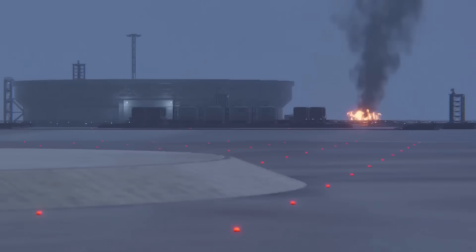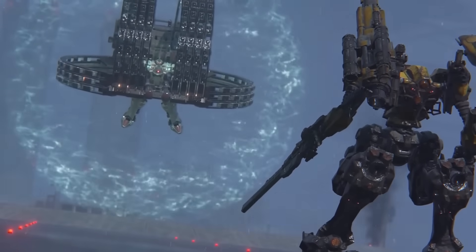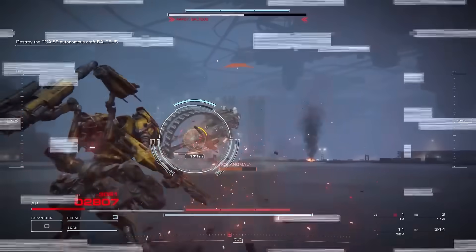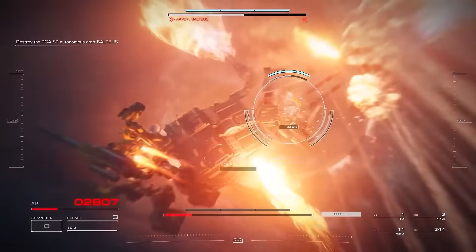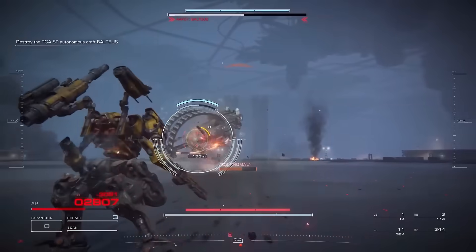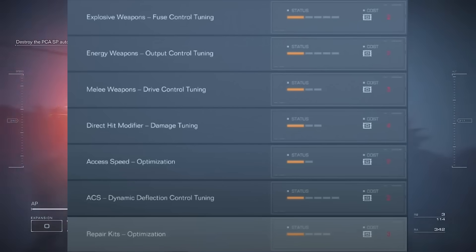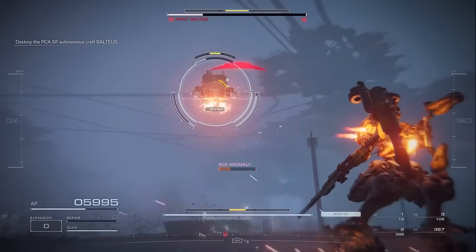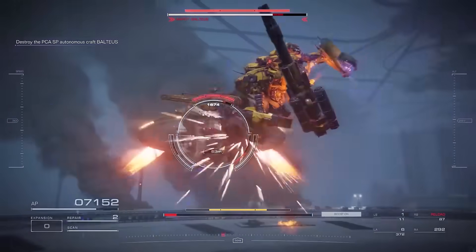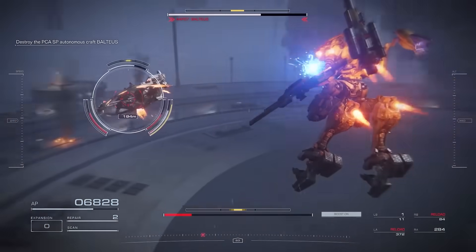Towards the end of the gameplay preview, we got a look at one of the coolest bosses I've ever seen — Baltaeus — who has rings that fire off tons of missiles and a sort of plasma shield. Throughout the fight you can see Baltaeus use a number of attacks, including a big flamethrower when the player gets too close. Something strange happens after getting hit by the flamethrower: a popup appears saying 'ACS Anomaly' with a meter that gradually ticks down — looking almost identical to status conditions in Souls. ACS is the stat that determines your ability to not get staggered. My guess is that ACS Anomaly is a status condition that causes you to take more stagger damage while afflicted, though that's speculative, and it makes me curious what other status afflictions exist in Armored Core 6.